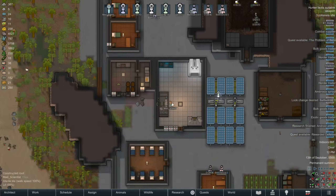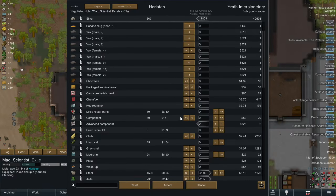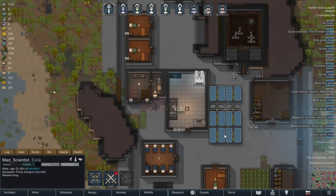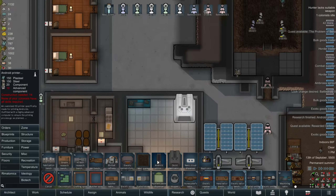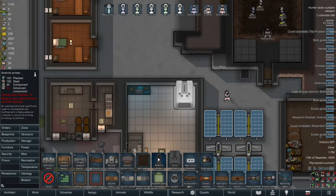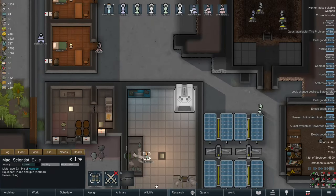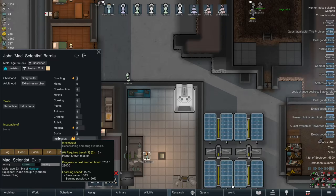Hmm. Let's also grab some more components. So I've got the components taken care of for the regular components, that is. And it also requires construction level 14. And this is the part where I realize that the mad scientist doesn't have construction 14.